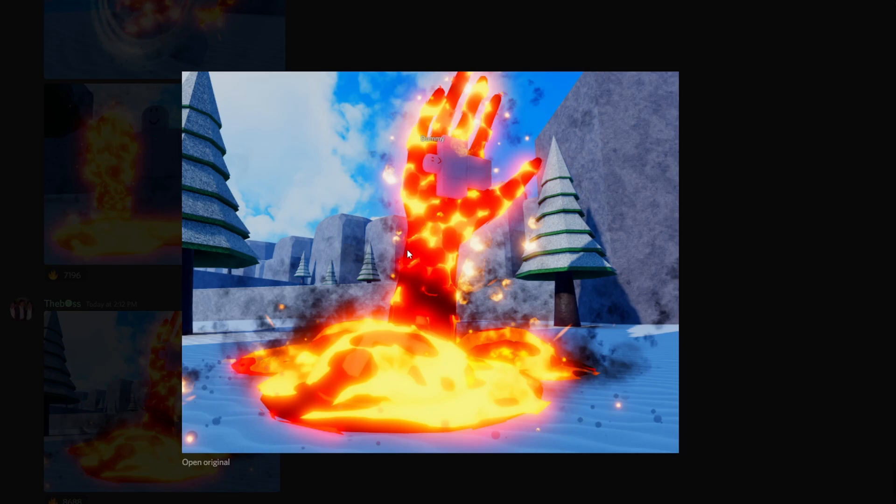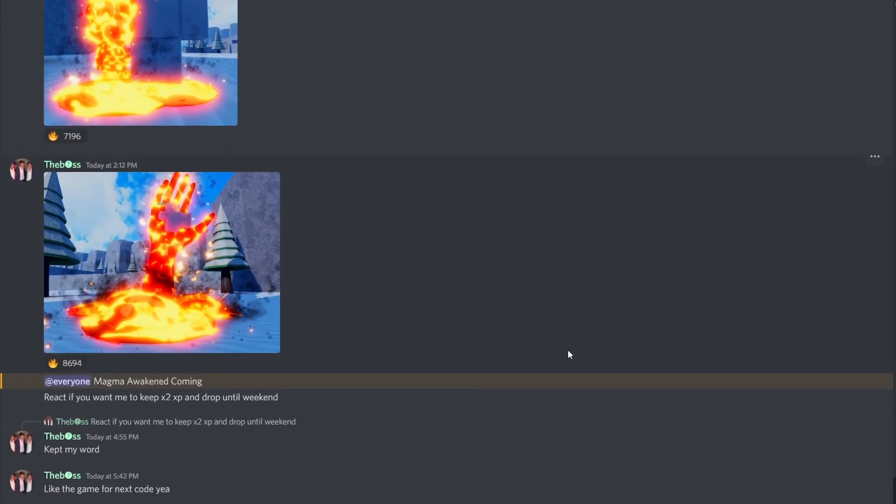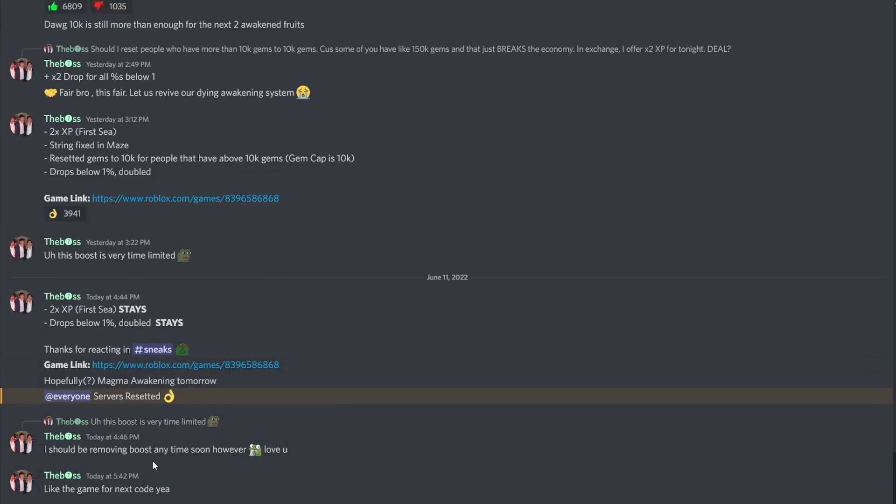Next one: magma hand with a dummy inside. Is this going to work for one NPC or multiple? Is this going to be only for bosses or something? I don't have a clue. Remember, to awaken your fruit you guys need to get gems — the gems cap is currently 10,000 from what I know.